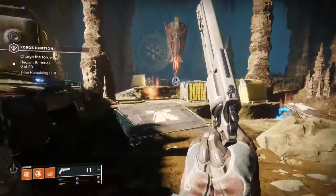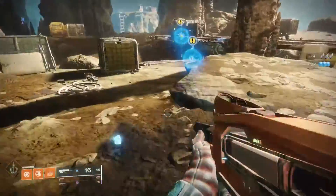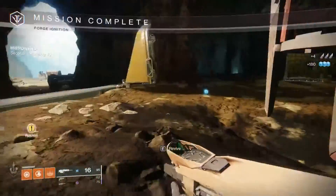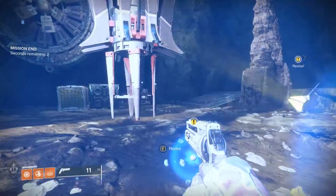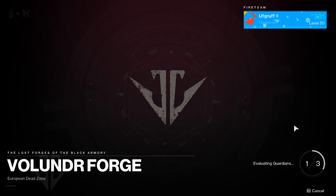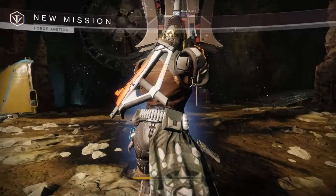The timer has run out, the enemies despawn, and the forge gives you rewards for failing, which is a little weird. We got about 190 glimmer as well as four Dusklight shards. Four Dusklight shards may not seem like a lot, but if you just keep doing this overnight while you're sleeping or at work, you'll be really efficient. This screen right here is what resets your AFK boot timer so you'll never get kicked — I've done this for probably 12 hours and I've never been kicked once. Doing this in a fireteam also ensures you'll never run up against anybody actually trying to complete the forge.